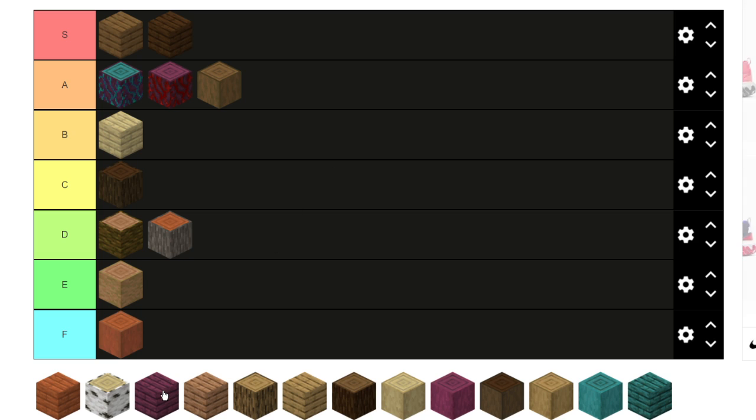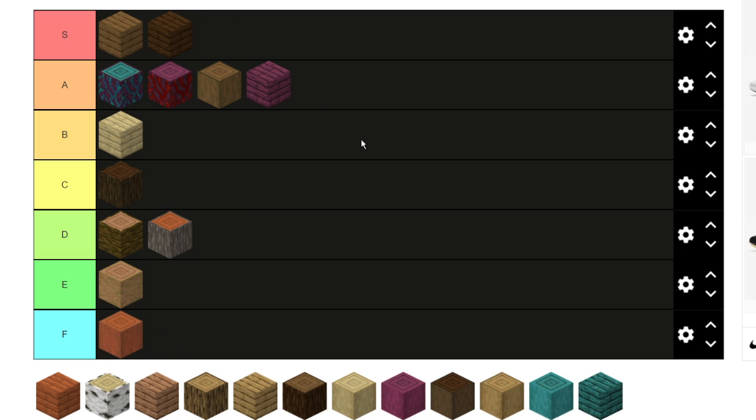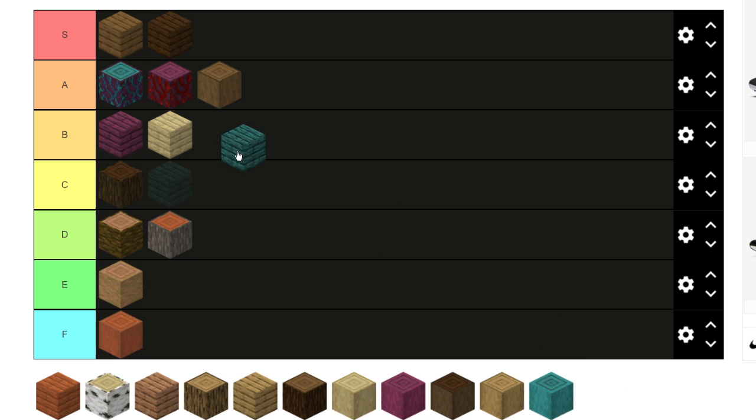I'm gonna keep these nether planks around A2. I feel like it's almost an A but isn't quite an A — it's a cool-looking block, looks really nice, but I don't think it'll go with a lot of builds so I'm not putting it top. I think that's the same with this one — probably better than birch. I like the blue one better, so I'll keep the blue warped planks above the crimson planks, then birch planks below those.